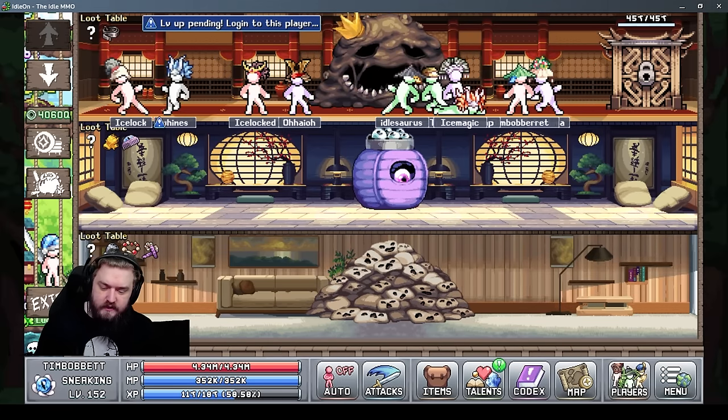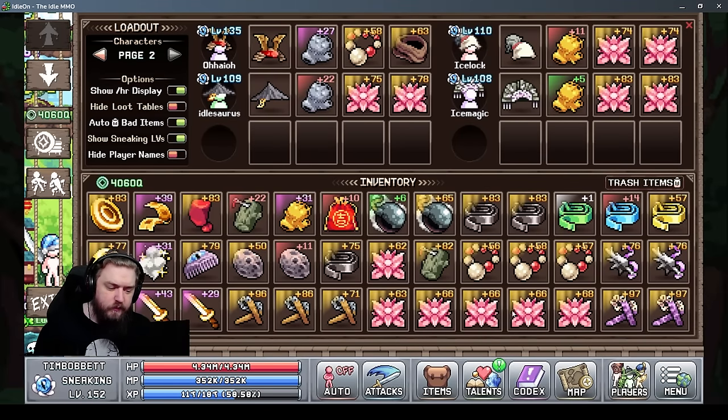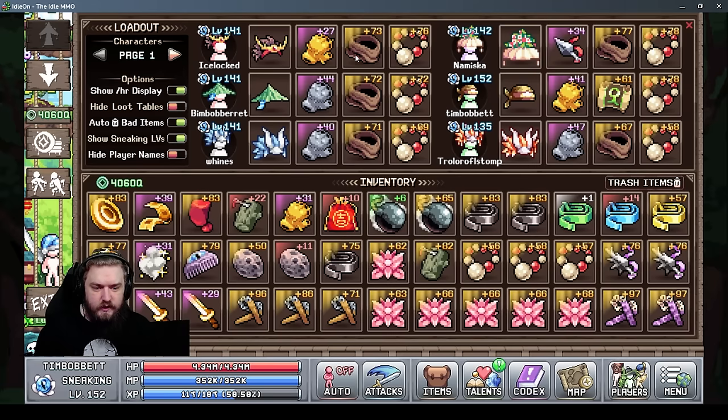As long as you have two to three characters farming jade for you, you're still going to profit. You can keep using more lotus flowers and more smoke bombs on all of your characters and still come out ahead.